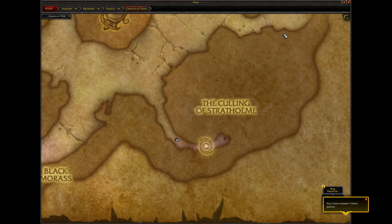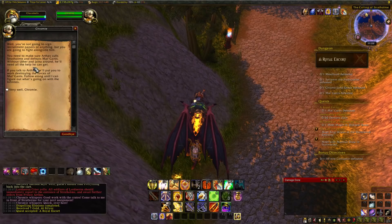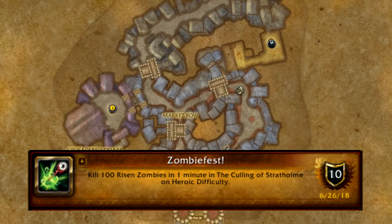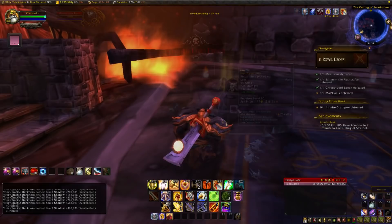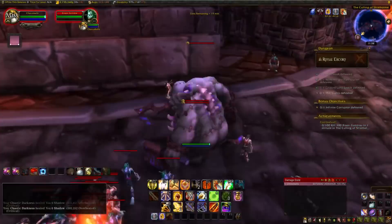The next stop is The Culling of Stratholme, located in the Caverns of Time. To start, talk to Chromie at the beginning and use the items she gives you to reveal all of the plague crates, then proceed west to Stratholme and talk to her to start the dungeon. The first achievement is Zombie Fest: kill 100 risen zombies in one minute. The easiest way is after the Chrono-Lord Epoch boss - kill everything normally and escort Arthas. After killing the Chrono-Lord, you'll reach a burning street with a bunch of zombies. Leave Arthas there, go through the entire hallway gathering all of the zombies without killing them, and once you reach the end, throw out an AoE to grab the achievement.